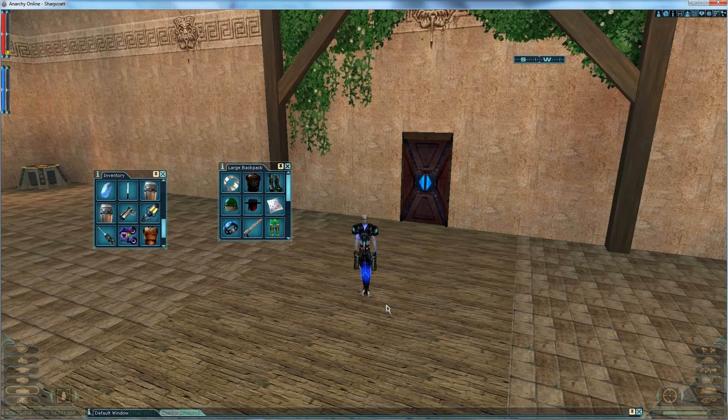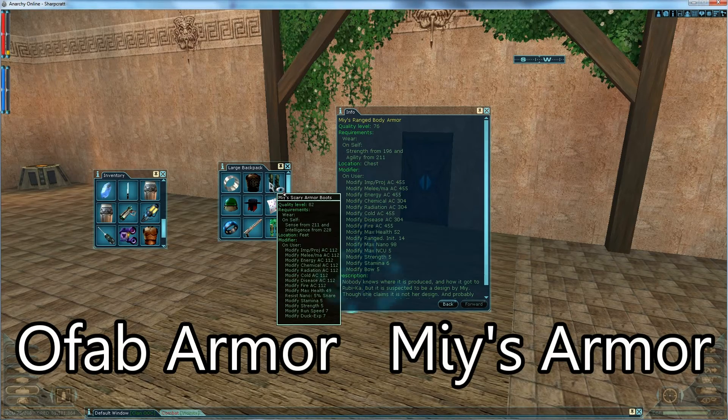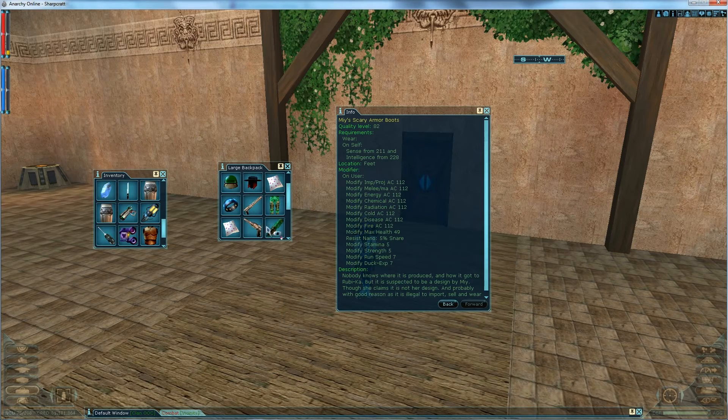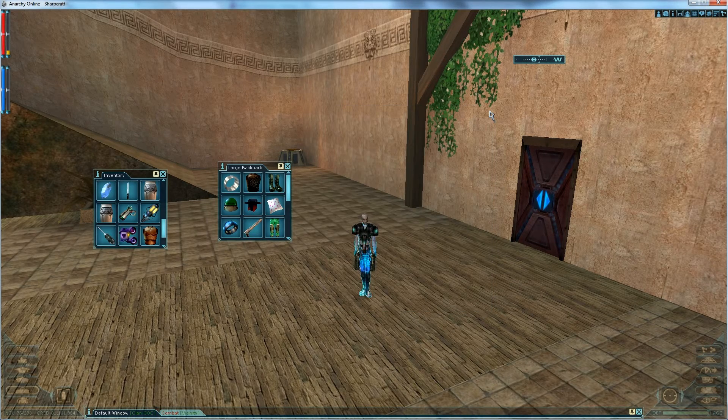At higher levels, you might want to start farming OFAB armor in the battle stations, or look into ME's armor, which works from literally any level — though the mods get better at higher levels. The pieces I'm showing here are pretty low level, but they're great. ME's armor goes up to around quality 260 and they do have a cloak, though most people can't afford that. You can farm ME's off cyborgs, which is really simple. For paid players at higher levels, froob-friendly options like reactive and ME's still work well.